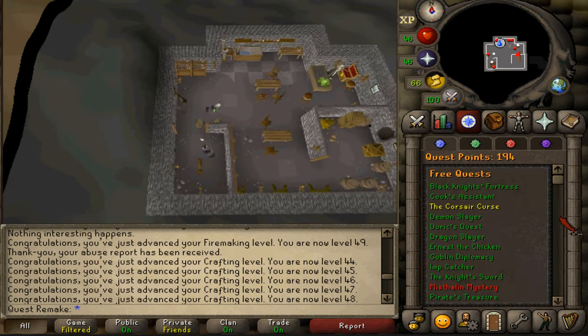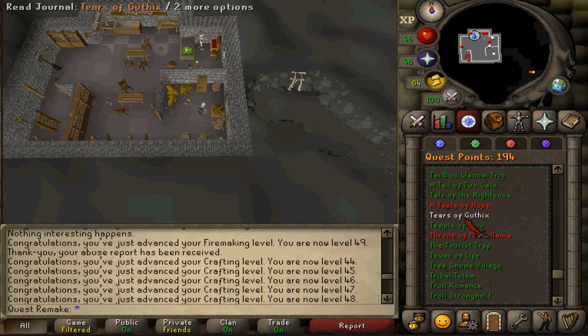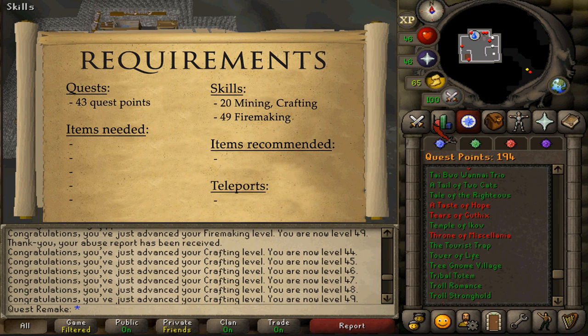Welcome to my guide for the quest Tears of Guthix. There are no quest requirements, but you will need to have at least 43 quest points. Stat requirements are 20 mining, crafting, and 49 firemaking.